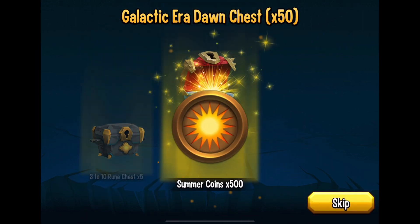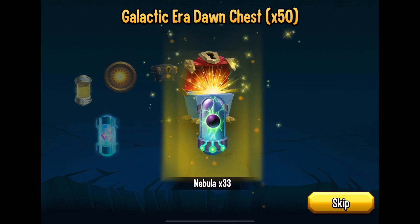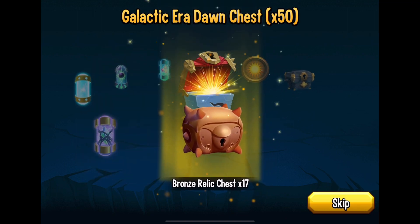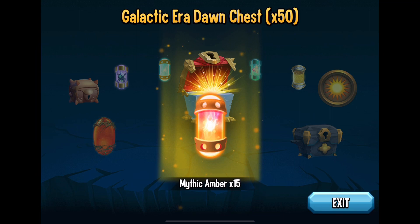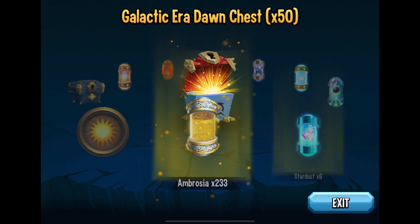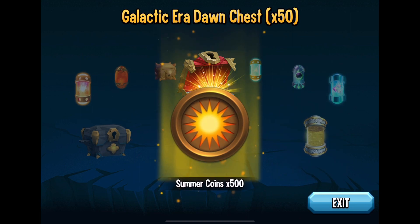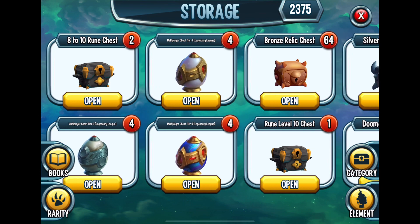I'm going to open up the next 50 all at once and we're just going to see what we've got going on. Here we go — five chests, the summer coins, nice. It doesn't really look like there's anything that wows me. I did get some nice stuff, but nothing too crazy. Just like I said, I wanted to focus on those summer coins. I got 500 — that's going to make that challenge a lot easier.